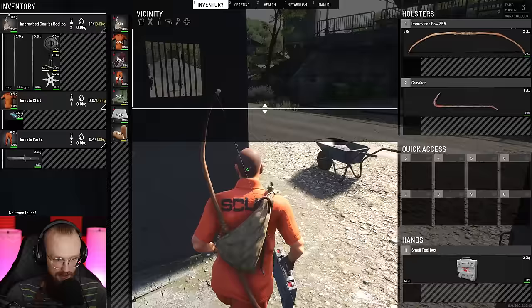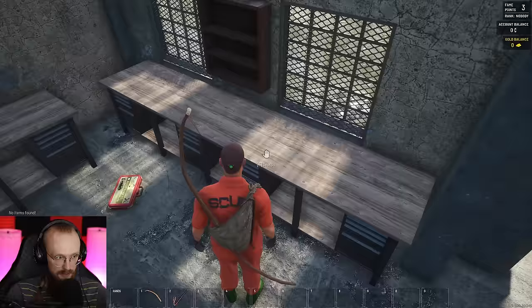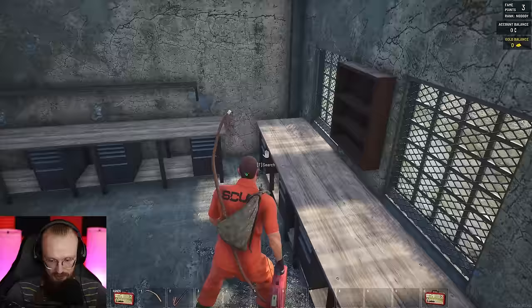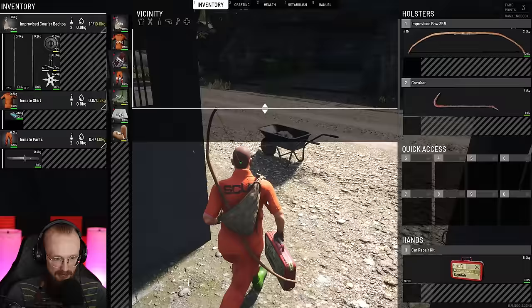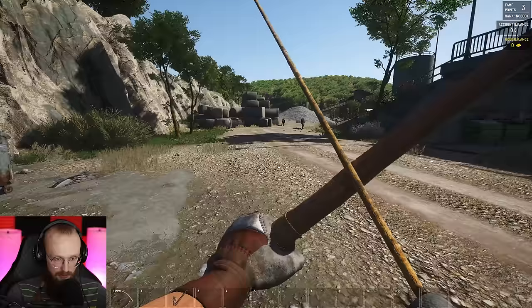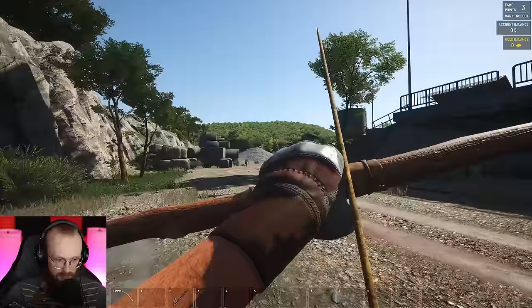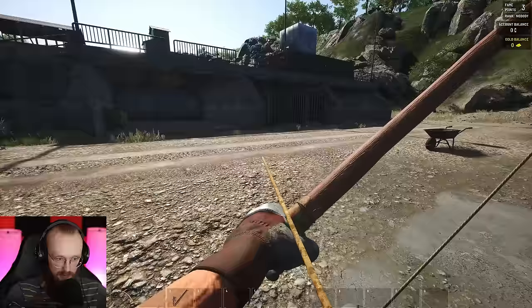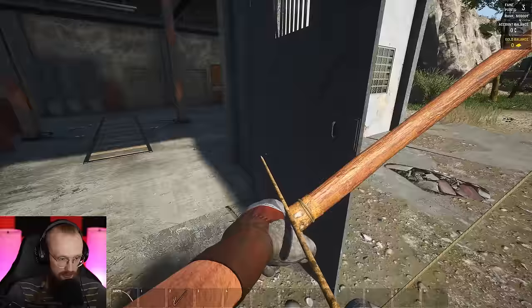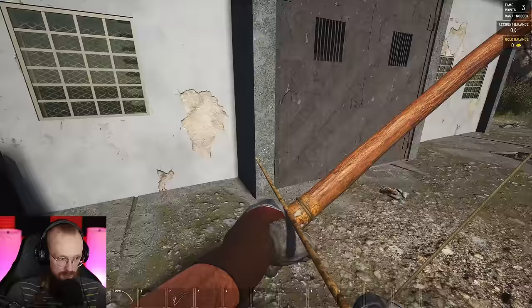We're going to get this small toolbox with us and drop it in the wheelbarrow. There are a few zombies — it's not that difficult to fight three of them, but it is more difficult to kill them fast enough so they don't spawn other guys. Can I shoot them from far away? I shot that zombie just a bit and killed it — it did not see anything. Those zombies can sleep.